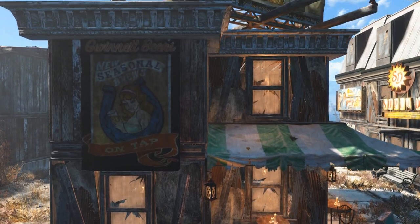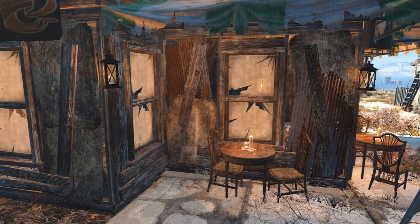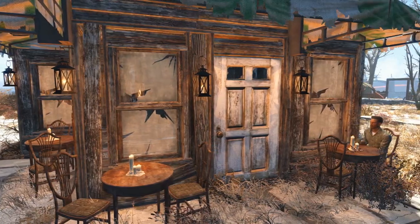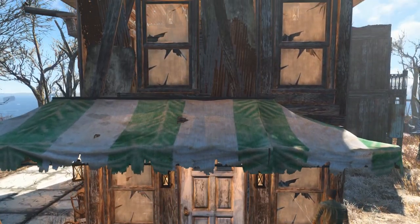Hello everyone and welcome to yet another episode of Realistic Settlement Building. Last week we made a house so it's time for something else again. Today we are going to make a French Bistro, or tiny restaurant — well, either one. Let's start straight away.